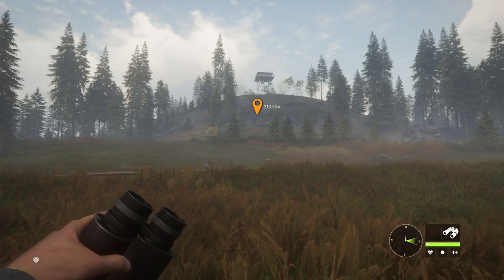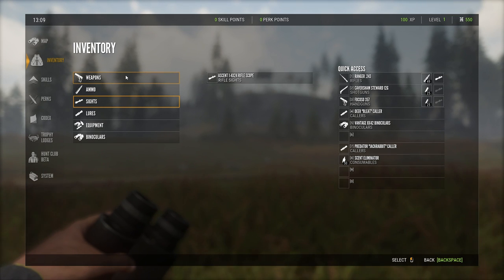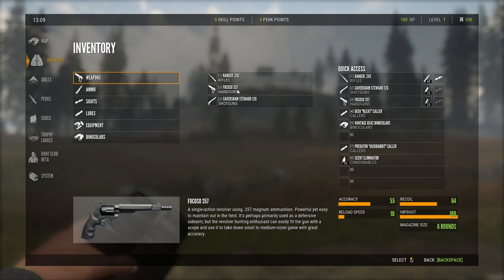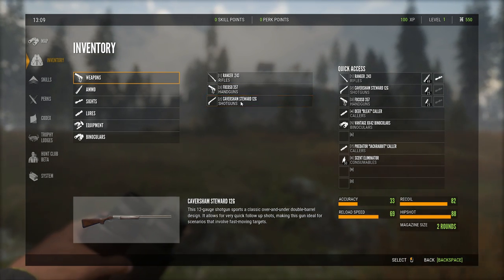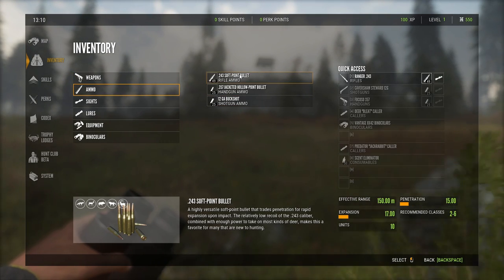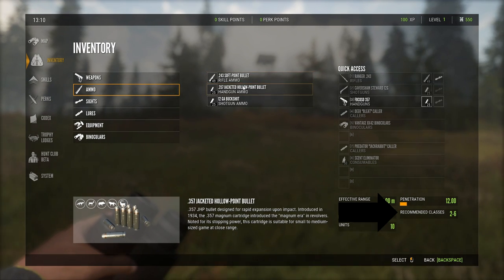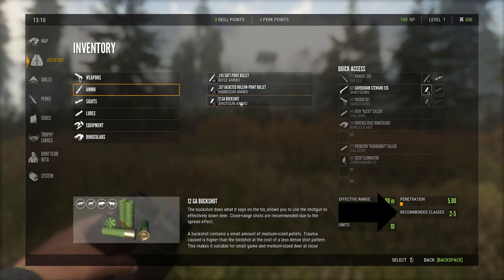In terms of the starting equipment, we start with three weapons: the Ranger 243, the Focoso 357, and the Cabrisham Steward 12-gauge. Those three weapons cover the same animal classes. If we go into the ammo, we can see that in the bottom right we have recommended classes 2-6 for the 243, 2-6 for the 357, and 2-5 for the 12-gauge buckshot. Later on, when we unlock 12-gauge slugs and birdshot, that's going to be a little more useful.